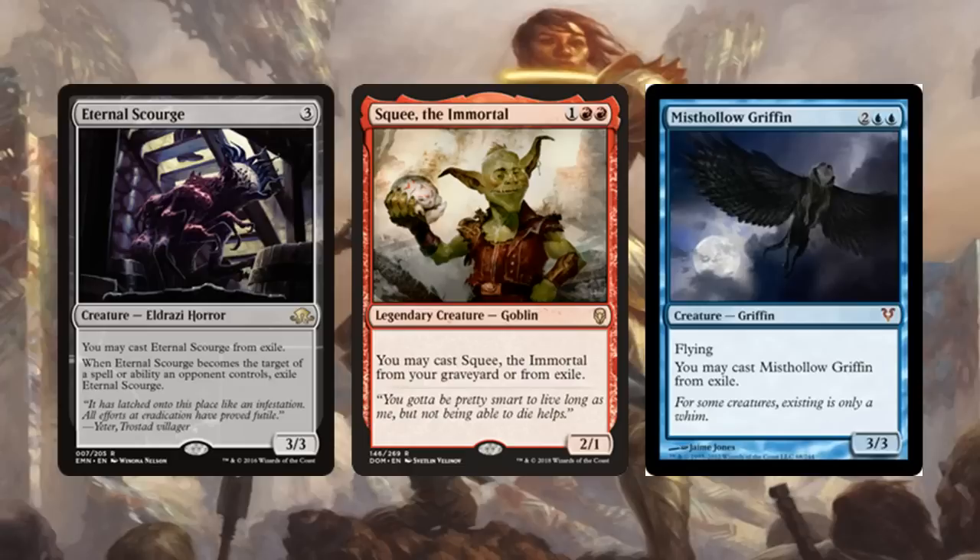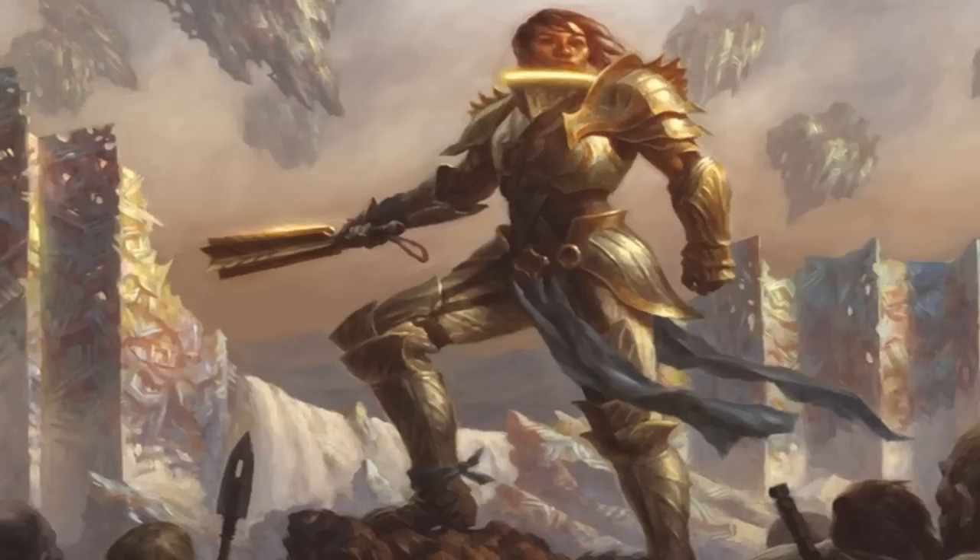It's busted with tokens, but also with three specific creatures: Eternal Scourge, Squee the Immortal, and Misthollow Griffin. These creatures can be cast from exile. Squee has the added benefit of casting himself from the graveyard, which is important if you include something like Entomb. Eternal Scourge is more flexible with mana, but if you have mana dorks out, the mana cost really doesn't matter.